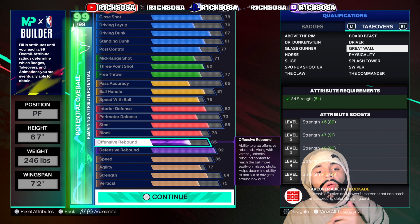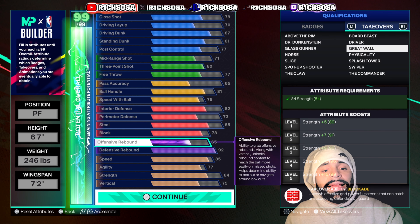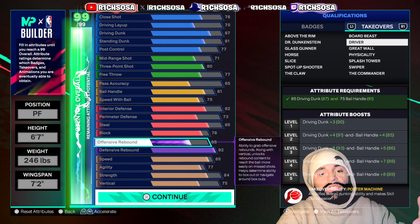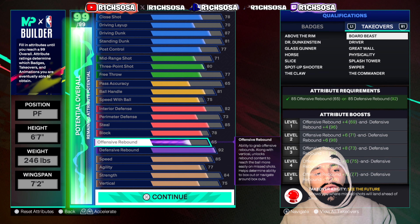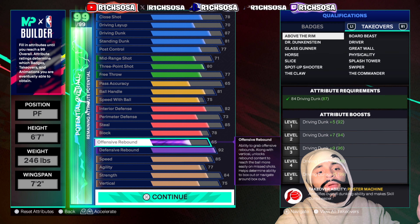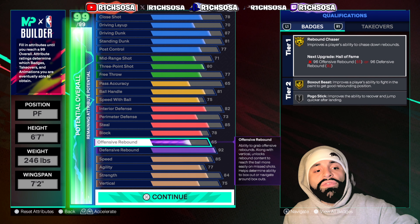We also get Commander, Swiper, Splash, Tower, Physicality, and Great Wall — Great Wall has grown to be one of my favorite takeovers in the game. Having a plus-15 toward your strength gives us a 99 strength rating, and that's been giving me a lot of success when it comes to stopping post scorers and paint masters in general. We also get Driver and Board B. The ones I'd highly recommend are Great Wall, Glass Gunner, Above the Rim, the Claw, or Horse — all really great options.